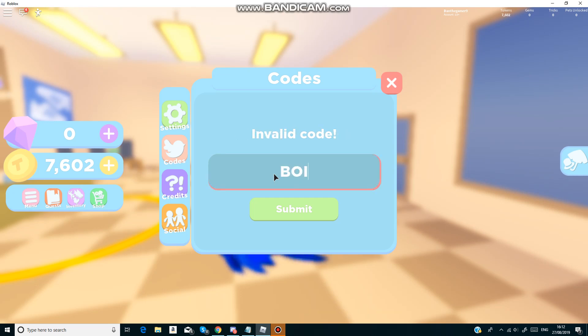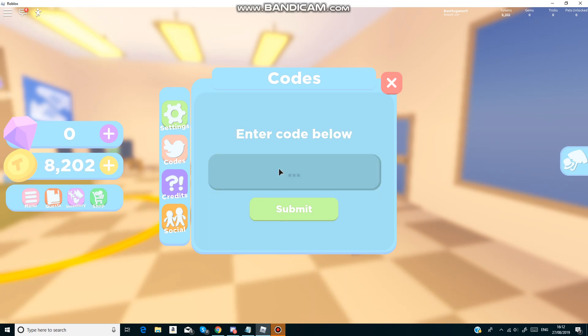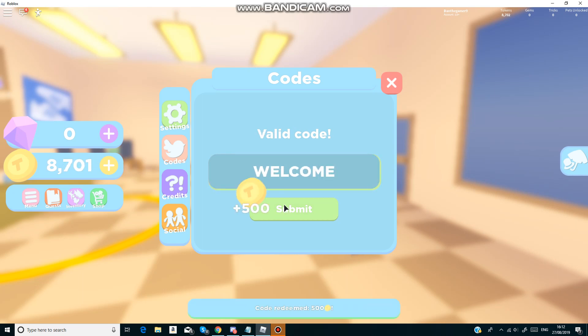The next code is Boeing - like that - and that gives you 600 tokens as well. After this we have welcome - like that guys.